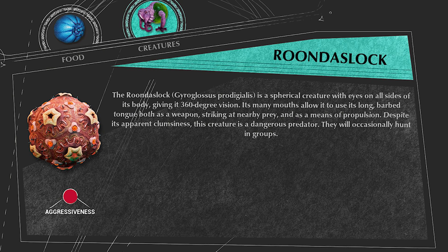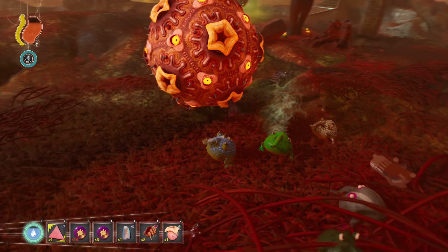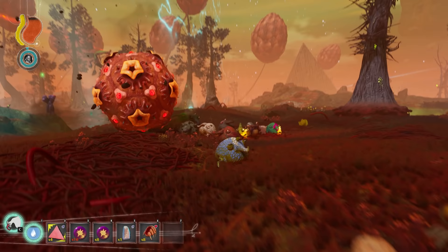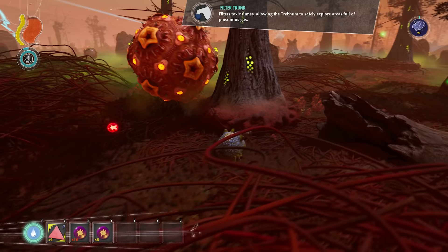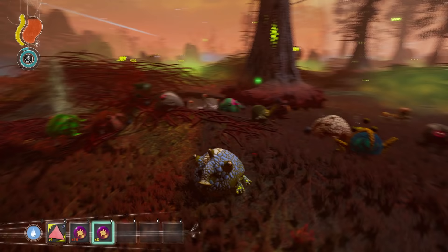Rundislok. This is the alpha predator of the Corrupt Plains. This weird creature is a sphere of eyes and sharp plumes. If prey is in melee range of the Rundislok, it will shoot its tongues out at the prey trying to deal damage. If it sees its prey from far away, the eyes will all turn red and it will do a charged attack, throwing itself at great force toward its prey. It can also do a body slam attack. Rundisloks drop the tongue bag when killed, and Trebom that eat this gain the tongue-trunk mutation and 30 HP.